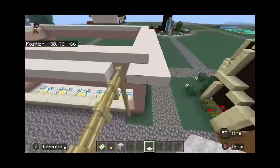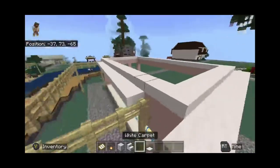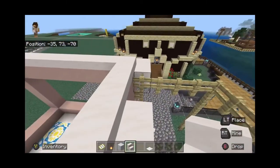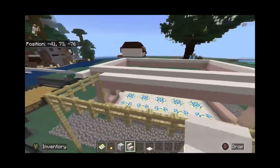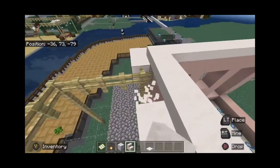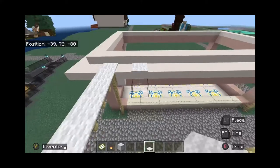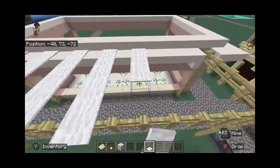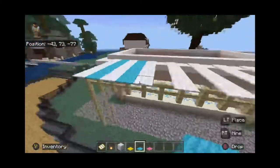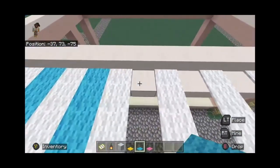We're going to get rid of this quartz slab and this one, then take a smooth quartz stair and put it upside down so it connects to the fence — doing the same thing over here and on the other side. Then we're going to take some white carpet and make stripes. I think I'm going to go with light blue, especially because the white glazed terracotta already has that light bluish color in it, so I feel like it works best.